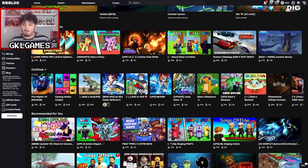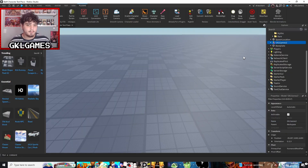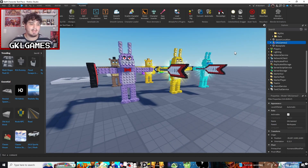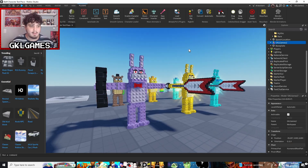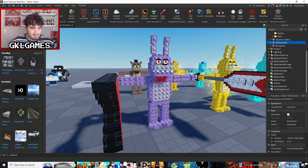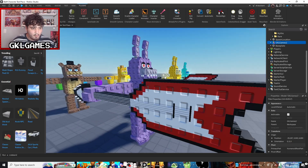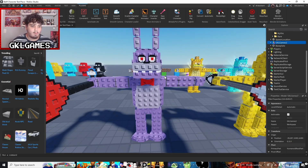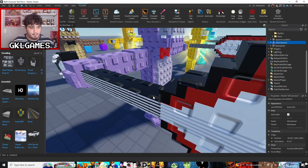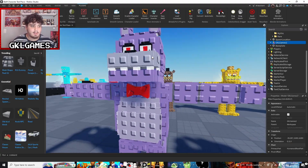Starting off, you're going to want to go ahead and open your Roblox Studio world. I have over here a world where I have some characters — this is for a game I'm currently working on, I'm not going to reveal too much about it. Either way, we have over here a model of Bonnie I made pretty quickly. It's not one of the rarer rarity units in the game so I didn't have to put that much detail into it.